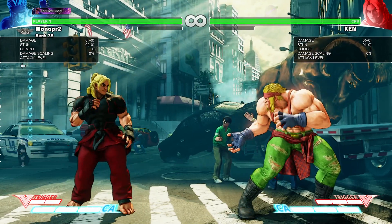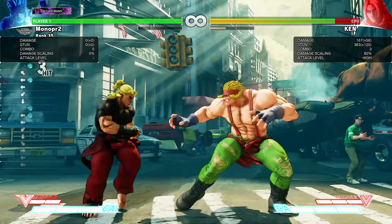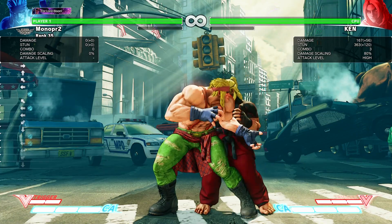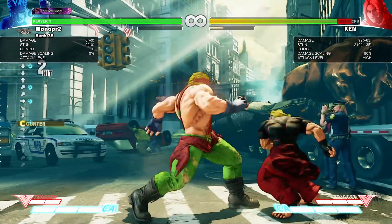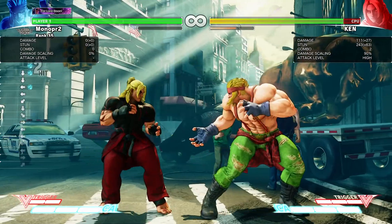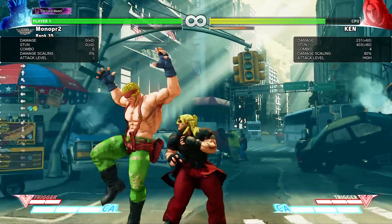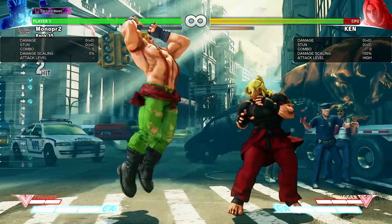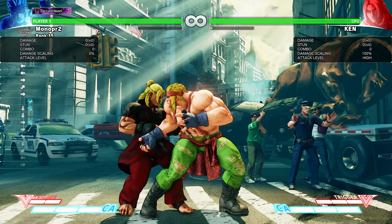I already put the game on Counter-Hit, so I'm just going to try this out with Ken. I landed Low Flash Chop on Counter-Hit and then did Standing Light Punch into Low Flash Chop again. That range doesn't quite reach, but after the Low Flash Chop that's all you've got — Standing Light Punch or Crouching Light Punch.